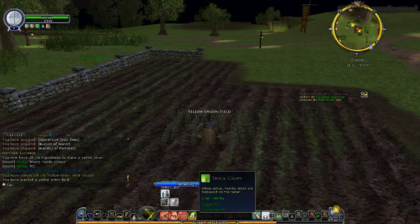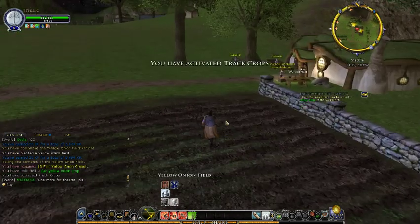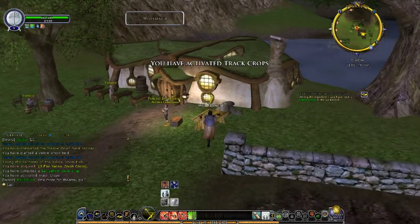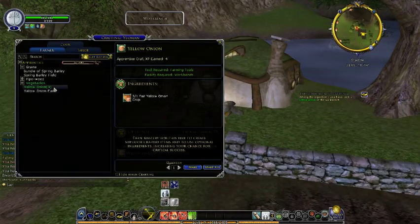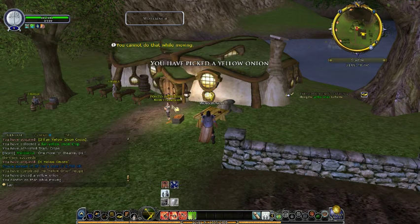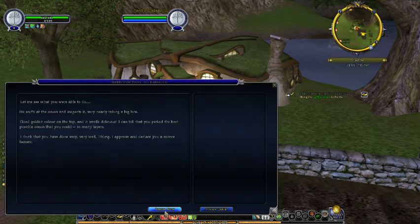Now we must activate and track crop skills. Using the skills we have, we have to pick a yellow onion at the workbench. So we just still have our farming tools equipped and we just pick a yellow onion. Now we've done that, so we can just talk to him again to finish the introduction to farming.